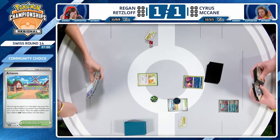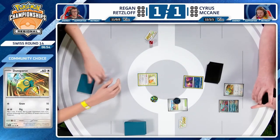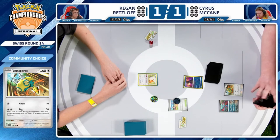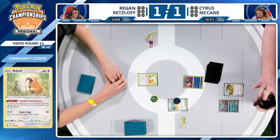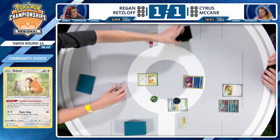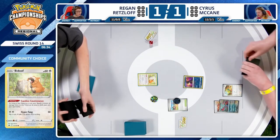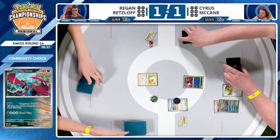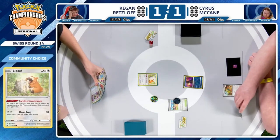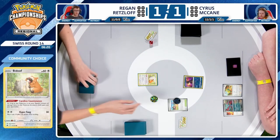Dunsparce to get that Dunsparce sequencing and combo rolling. No energy available and speaking of energy — three energies were prized for Regan, which in the grand scheme of things could definitely affect things. Even though the Chien Pao deck relies so much on attaching so many energies each turn, there are only eight Water Energies played, and with almost half of those being prized, that could be troublesome for Regan in the beginning. Cyrus' hand is not amazing but does have Explorer's Guidance to utilize on the next turn.